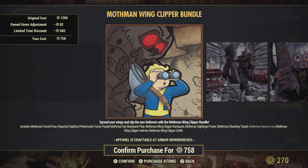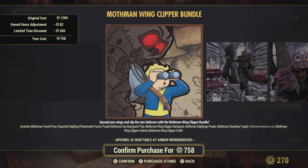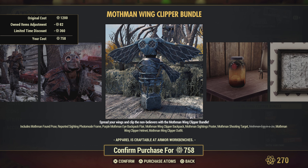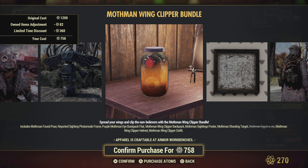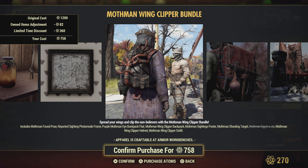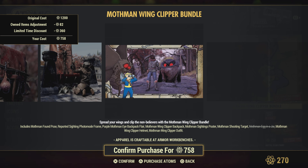Mothman wing clipper bundle — found pose photo mode frame, a backpack flare, a clipper backpack, a sightings poster, a shooting target, Mothman egg in a jar (which does nothing by the way), Mothman wing clipper helmet, and Mothman wing clipper outfit. Very cool bundle. The Mothman egg jar — when it first came out I thought it may produce Mothman eggs, but it doesn't; you'll have to get the nest for that. Nice backpack and a photo frame.